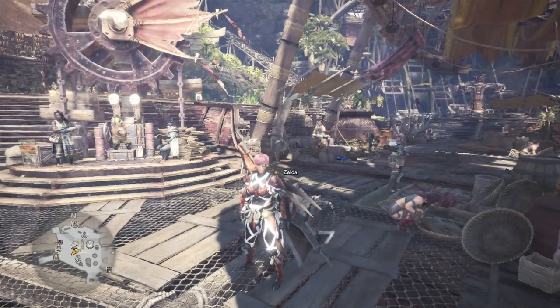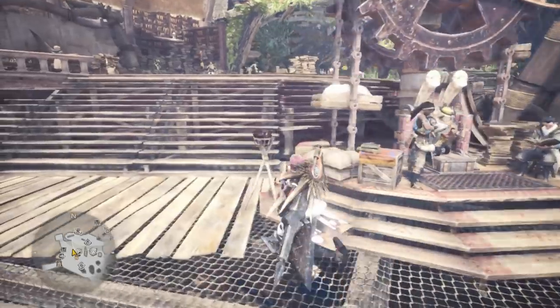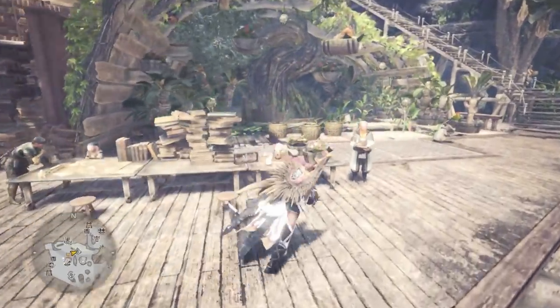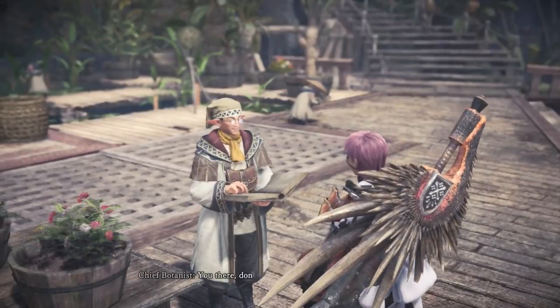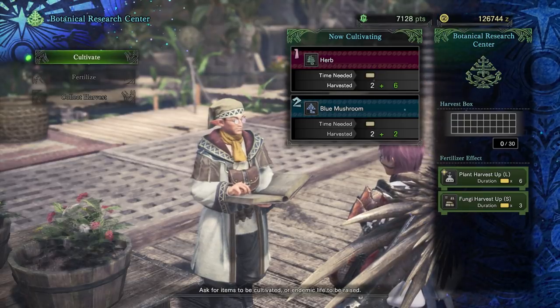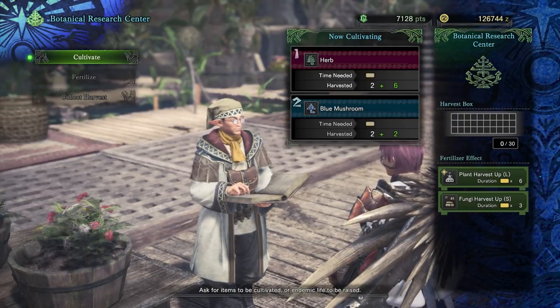If you want to have two slots like me, or even three or four, then the first thing you must do is go over and talk to this dude. If this is the first time you've ever talked to him, just make sure to get a little quest off him. It's very easy to forget about this quest because everything comes at you so quickly in Monster Hunter World — it's very overwhelming for new players.